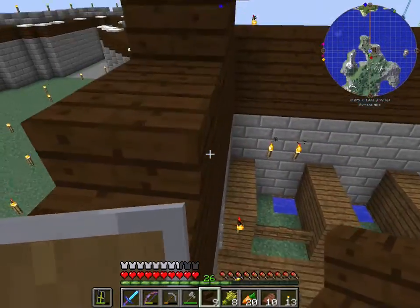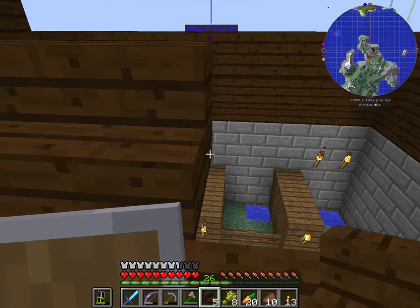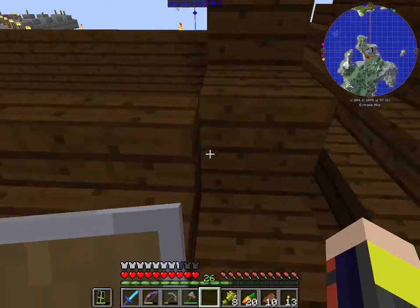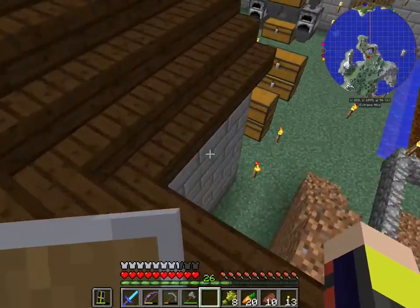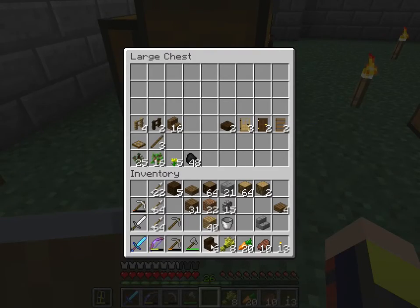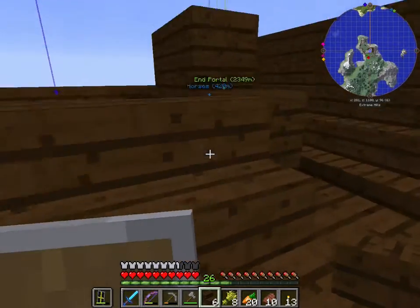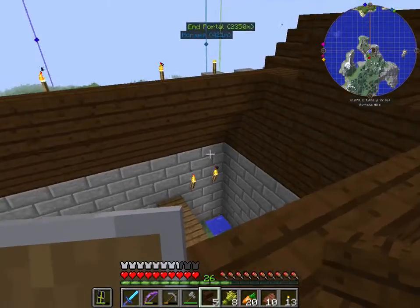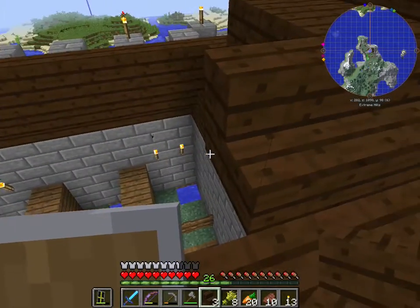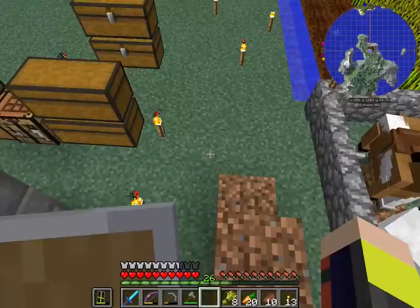Okay, so yeah, I'm probably not going to have enough dark oak for the roof. And I don't suppose I have any dark oak wood — I have some stairs but not actual wood. Kind of figured. Well, let's put down these guys and then we're going to go over to the nearby dark oak forest to grab some more.